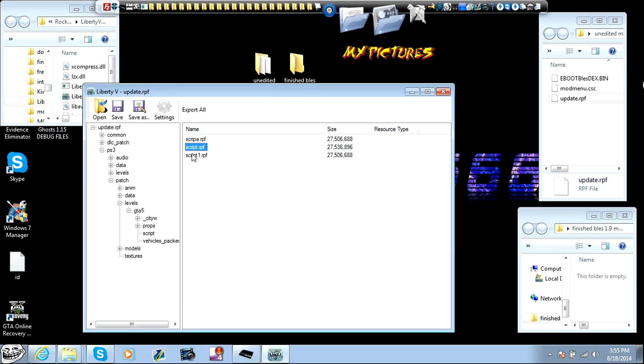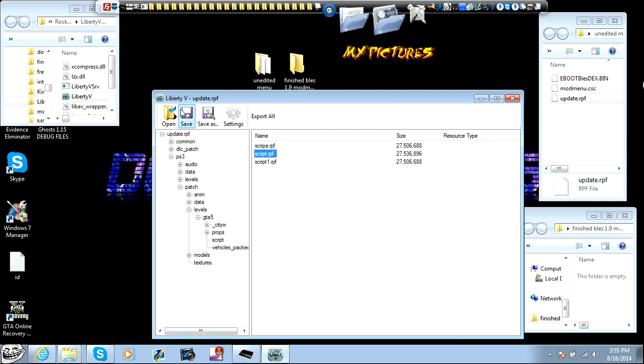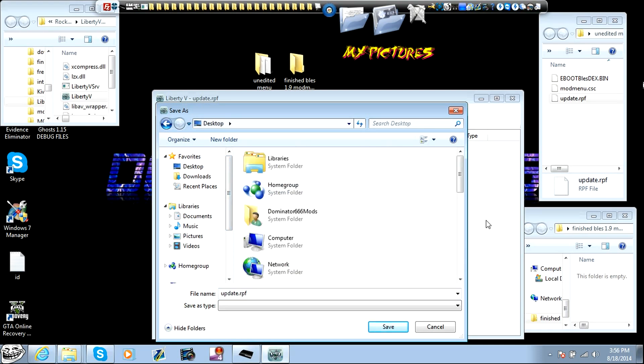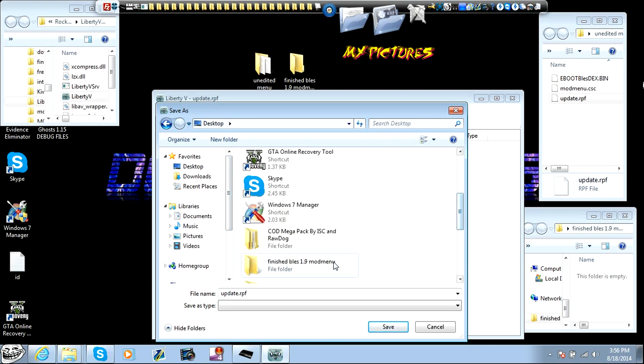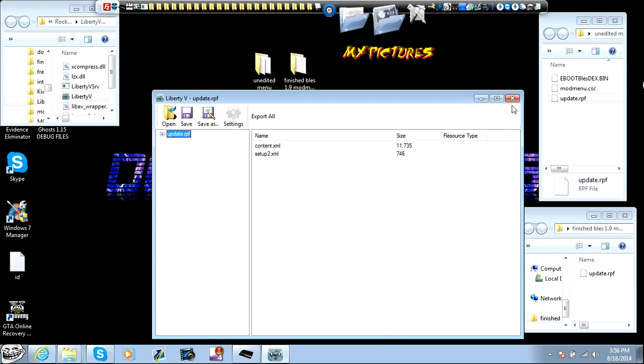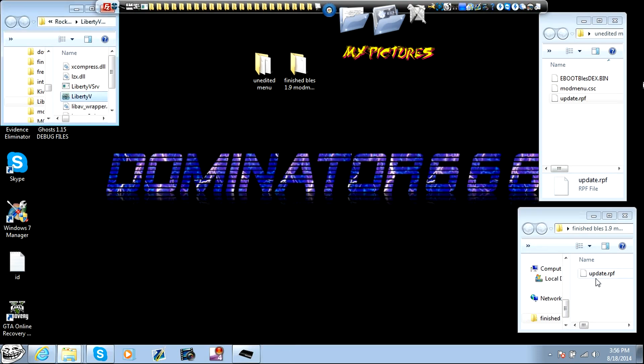We're going to close that one out and come back into the regular UPDAT RPF that we started. Now click on the minus sign — I don't think you actually have to do it but I do it anyway — so it just says content XML and setup 2XML. Now you're going to click save as. Change the folder to the finish mod menu folder. Click it, open it, and then save. You're done now. Close that out. Everything's done in your UPDAT RPF. Your new UPDAT RPF is here.